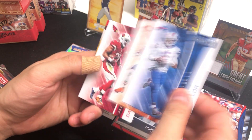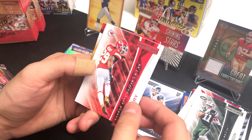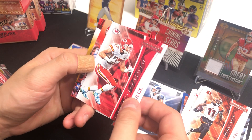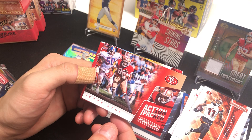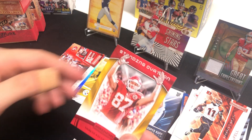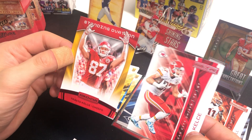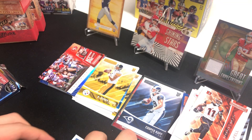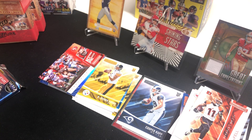Next pack: Tyrod Taylor, Cameron Meredith, David Johnson, Robbie Anderson, Eric Berry, Brandon LaFell, Travis Kelce — good, I'll put him on top since he's playing in the game today. Jerry Rice action packed, and a standing ovation Travis Kelce as well, so we got the base card and the standing ovation Red Foil — I love Travis Kelce so I'll set those aside. Rookie is Kenny Golladay, just a base card but he's a core rookie.